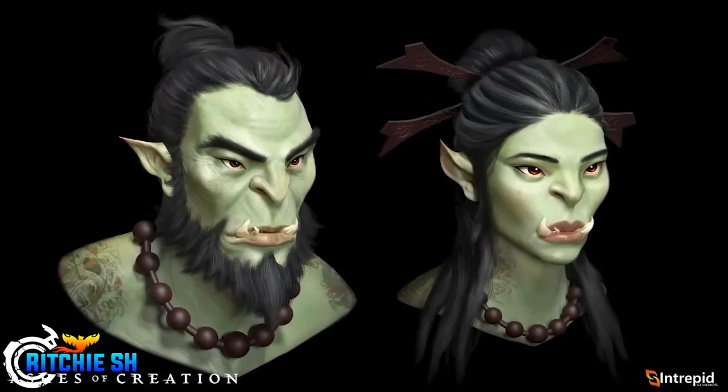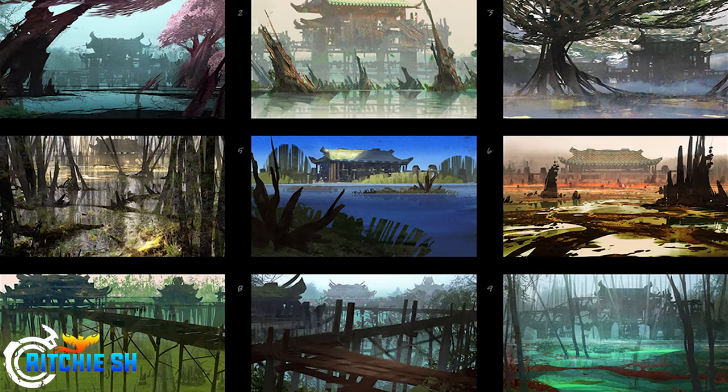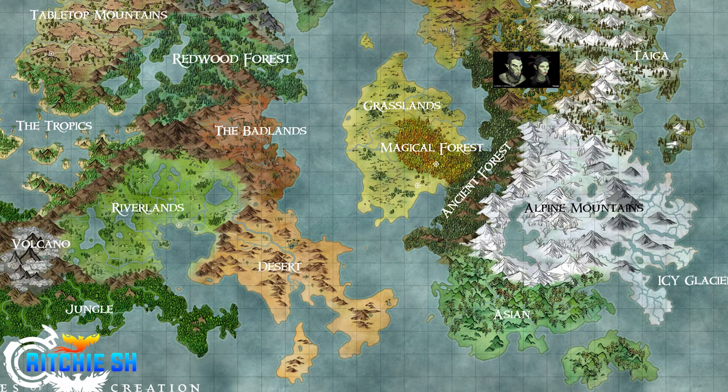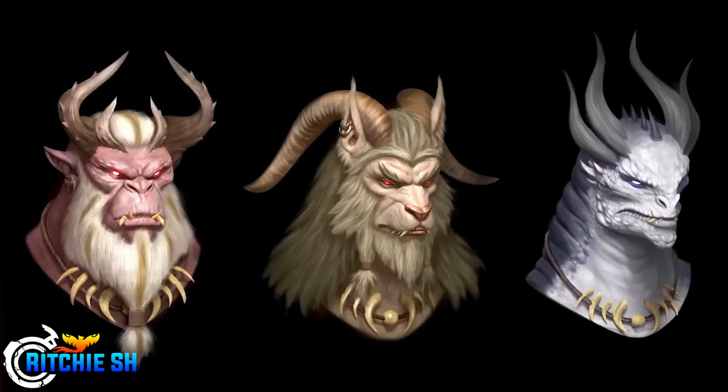The Renkai also got a big update compared to a few months ago, giving them a more unique orc look with a more Asian aesthetic, which fits much better with the architecture and cosmetics built around them. The guys shown are green, but it's been said they can still be red like before, with extensive customization to alter their appearance. It also wouldn't surprise me if Intrepid's map changes would move the orc starting zones to fit the more Asian-inspired lands, though that would be a lot of lore shake-up.